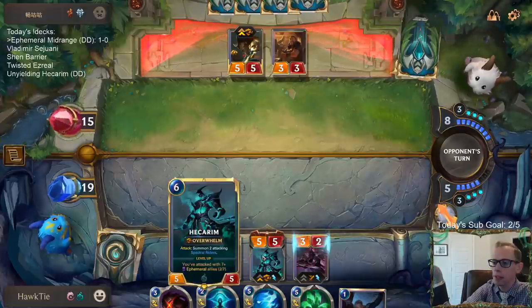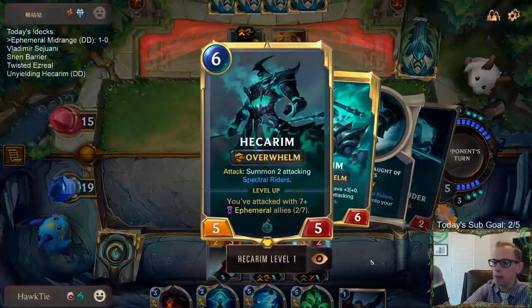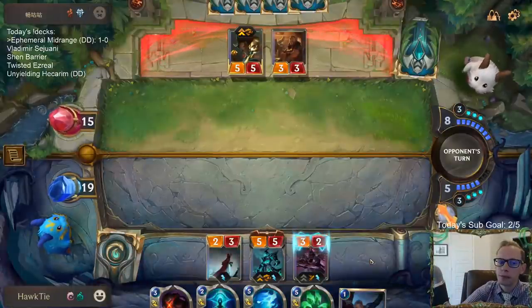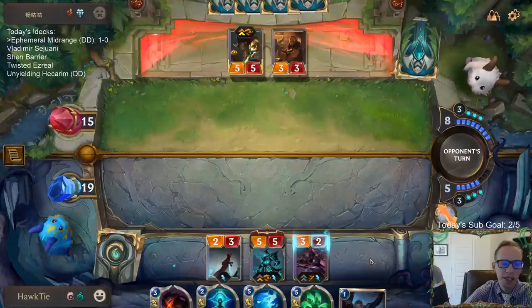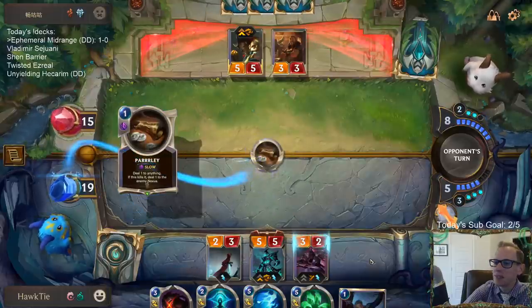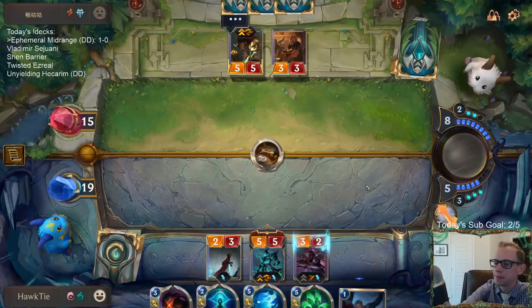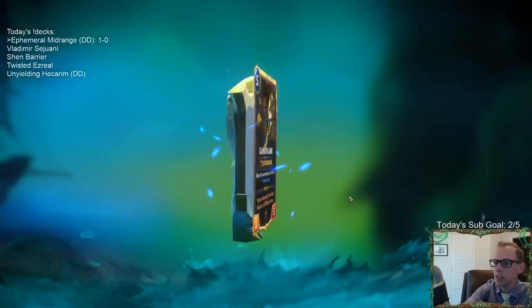Looking at the attack - if these two attack, there'll be five total Ephemerals attacking. Yeah, they were choosing the Make It Rain targets. It sure felt like that. Gangplank levels up.